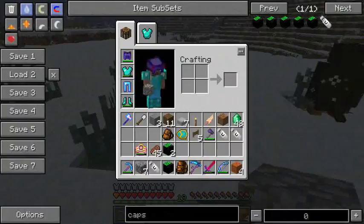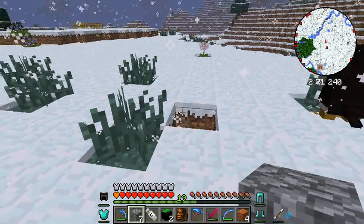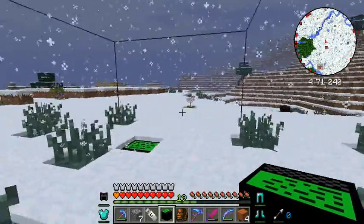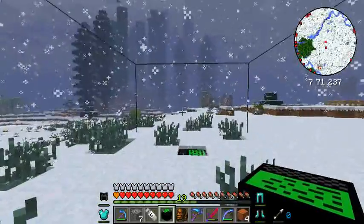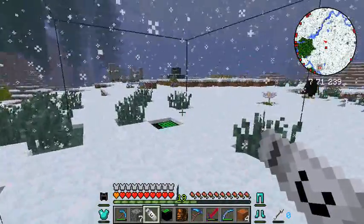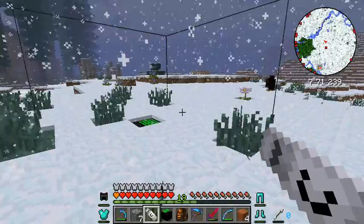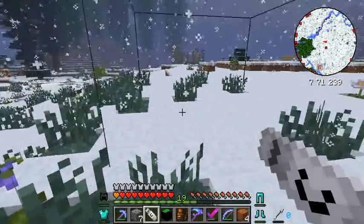I'm going to try this out — this crazy capsule station. Apparently, if you put one of these in here, you get an outline, and everything in this outline, once you make a capsule, when you right-click the capsule station, everything within this outline will be taken out of the world and stored in the capsule, so you can move it somewhere else.